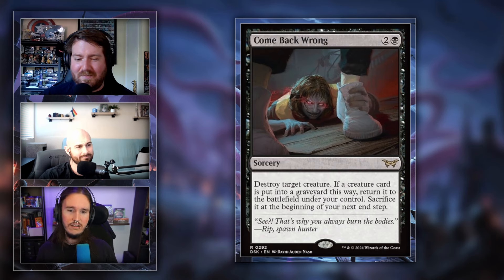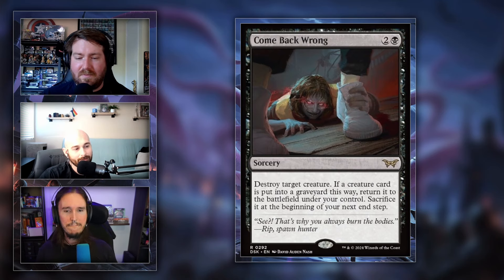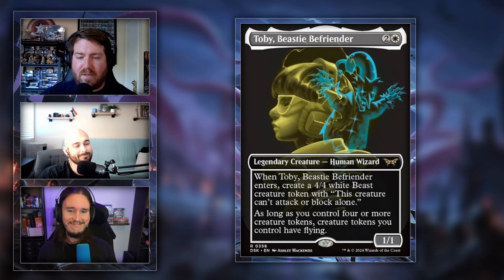The set symbol for Duskmourne is a moth — or a butterfly mask. The art team mentioned the moth is a very important symbol throughout the set, with little details hidden in card art that likely allude to the overall story. There seem to be references to horror movies throughout the cards.